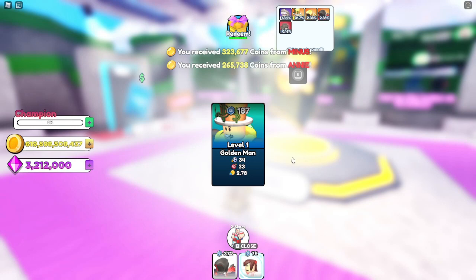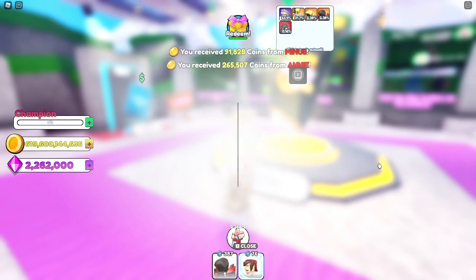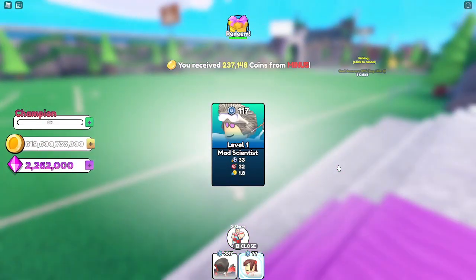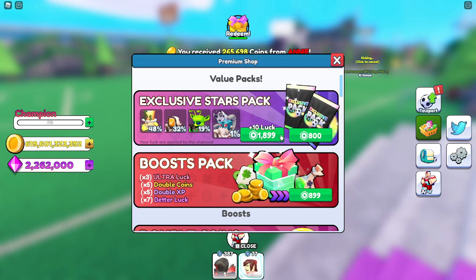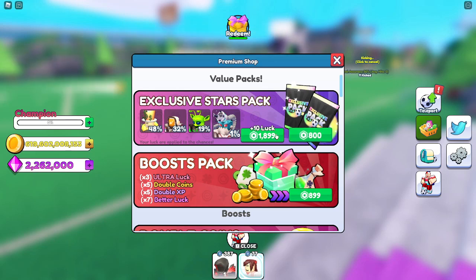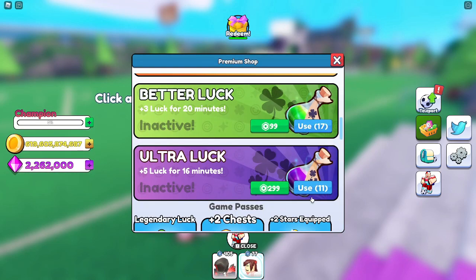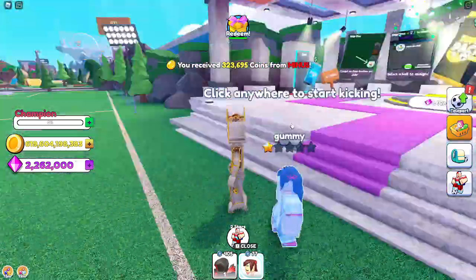We opened this pack and got level one Golden Man — that's the 31% chance, not too great. We can open a couple more. I forgot about the luck boost — it's been a while since I played this game. There's actually an exclusive Stars pack, which is like Pet Simulator X where you can buy little pets with gems — that's definitely a Pet Simulator X move.